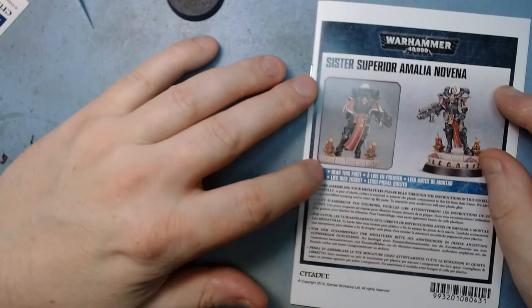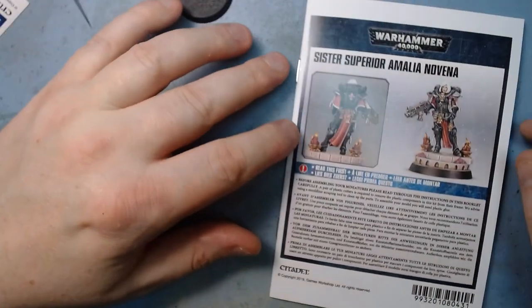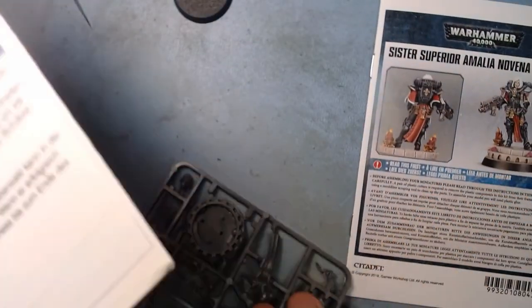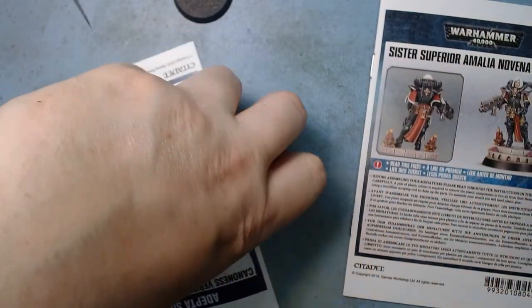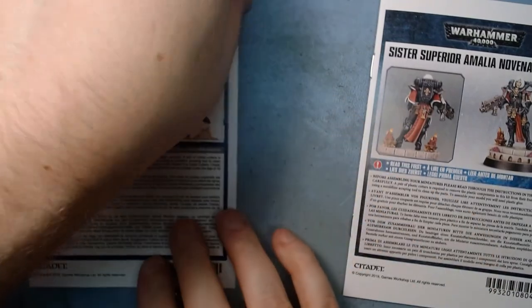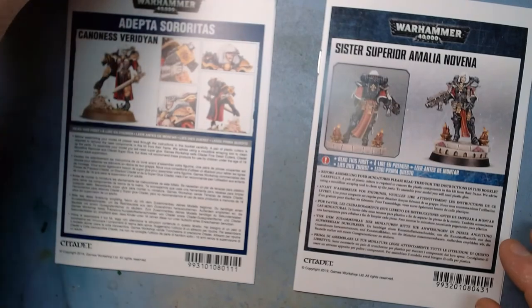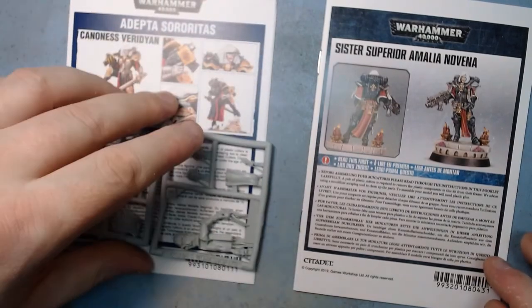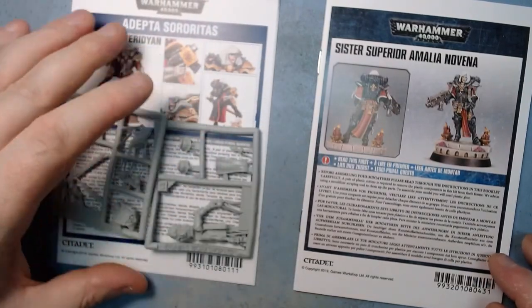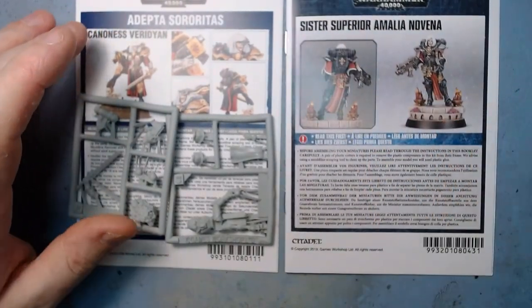So I can't see this being difficult and I don't even think it would need sub-assemblies. Might paint it off the base would be the only thing. These are obviously relatively simple kits - there's nothing, you know, it's not an Imperial Knight level, although even that - Imperial Knights aren't hard to build, they're just time consuming because there's so many bits. It's relatively straightforward.